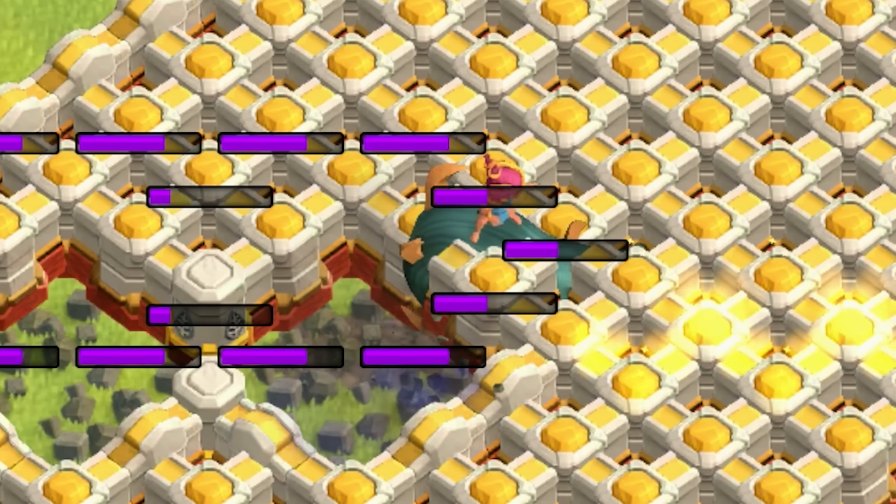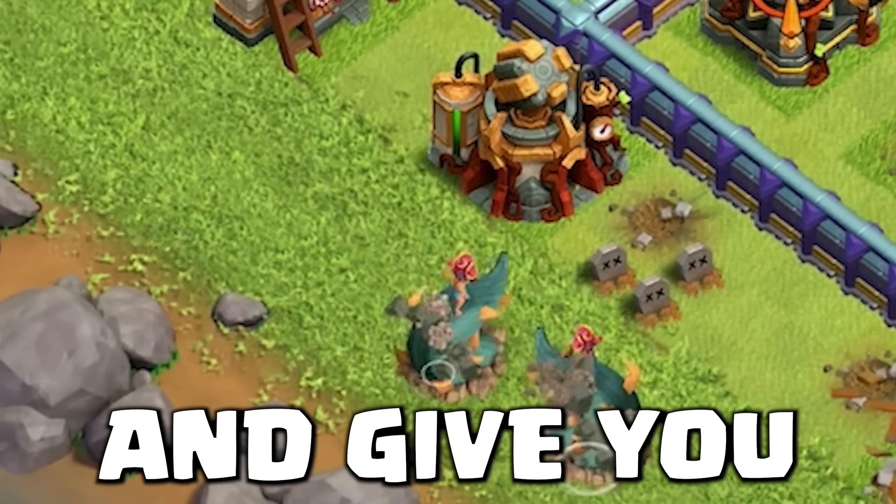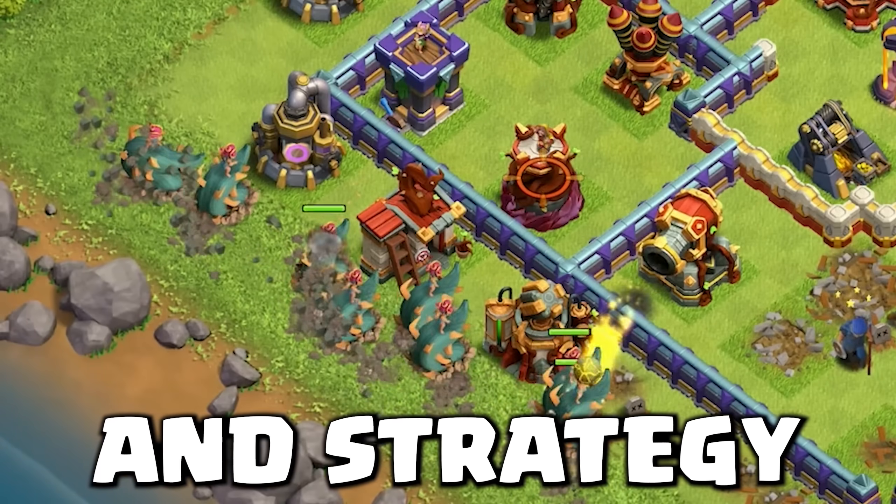The Root Rider is a new troop in the Clash of Clans update. Let's explain how it works and give you all of the tips and strategy.